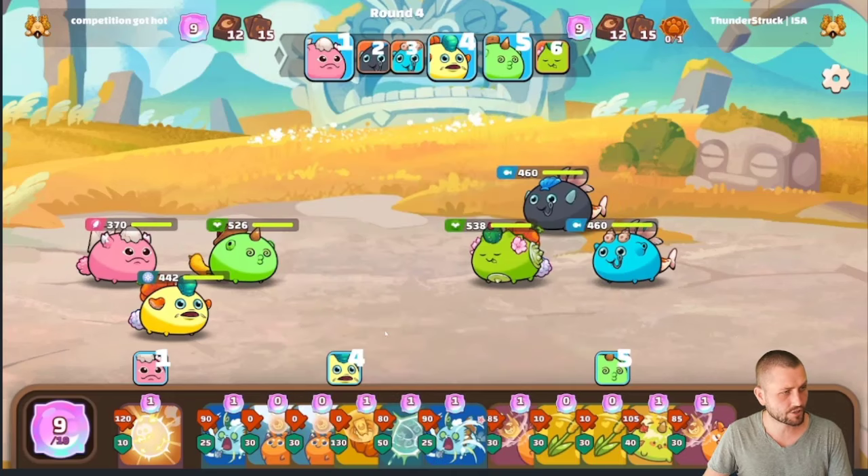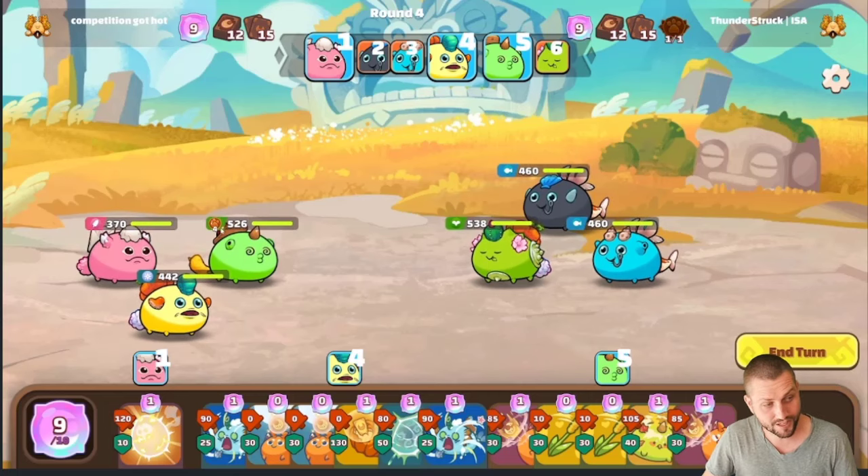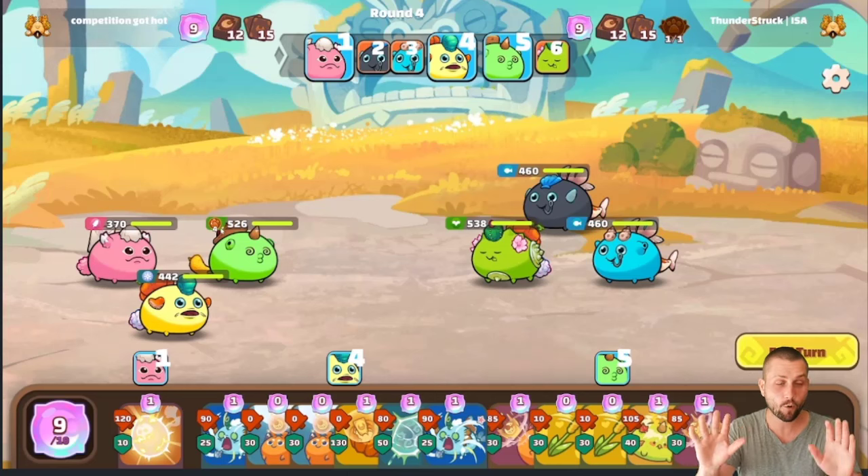One other thing to note — you can see that I've already hit end turn here, so technically I shouldn't be allowed to do anything. But when an artifact gets played, it actually reopens the option for the person that it got cast on to change either their cards that they want to play, or to play an artifact of their own. So you can see that as soon as he casts this on my plant, my end turn will pop back up giving me time to readjust. If the clock is about to run out — say there's like two seconds left — and they try to cast it on you, you will be given 10 more seconds to readjust your cards or to cast a counter artifact.